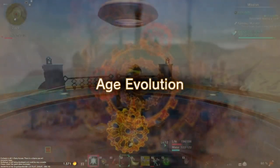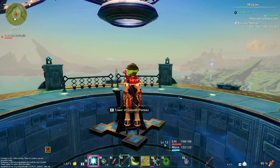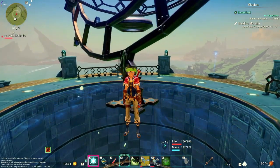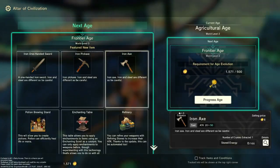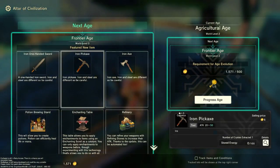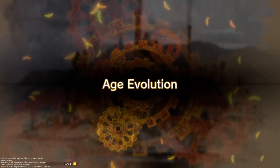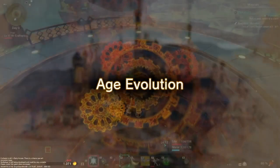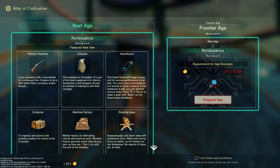Age evolution! We did it, we progressed the age. I don't know why he's looking down — is there something down there? We can actually do it again — we can go straight to iron. Age evolution! That cost money too — that had a fee on it. So what's next?